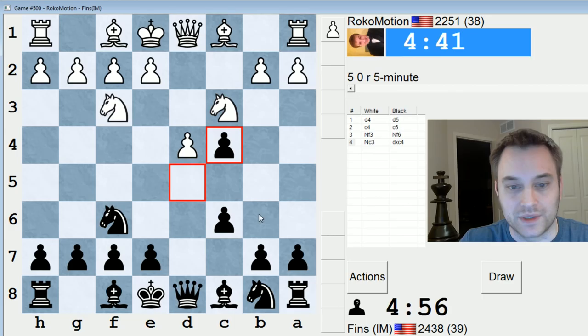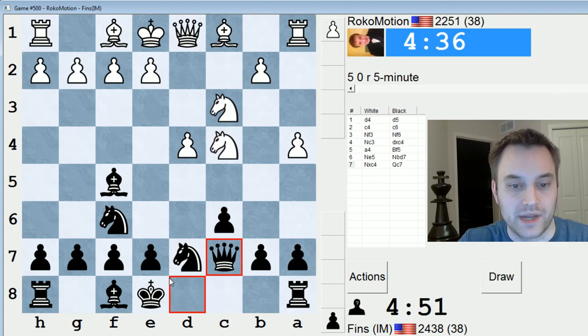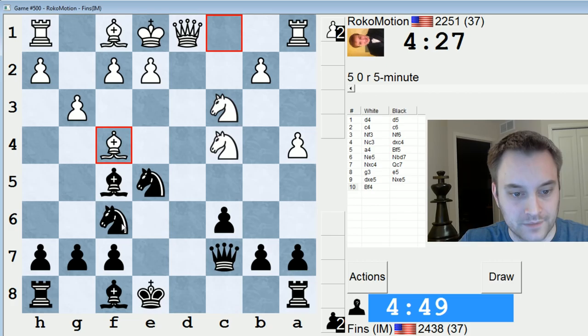Rocco Motion is allowing us to go into a Slav, which I will take. So he's 22-51, not bad at all. Knight e5 is one of the main moves. Let's play Knight bd7. If Knight takes c4, I think I'll play Queen c7 and look to play e5. I had a game against international master Mishra Swayams from the London Chess Classic in this line. We'll see how much of the theory I can remember.